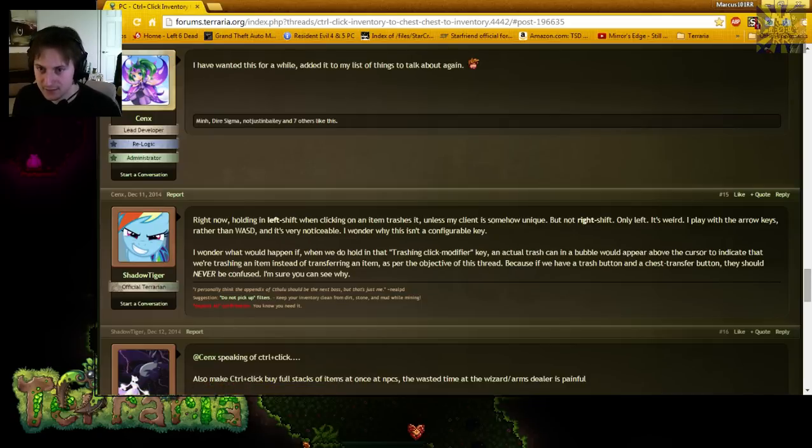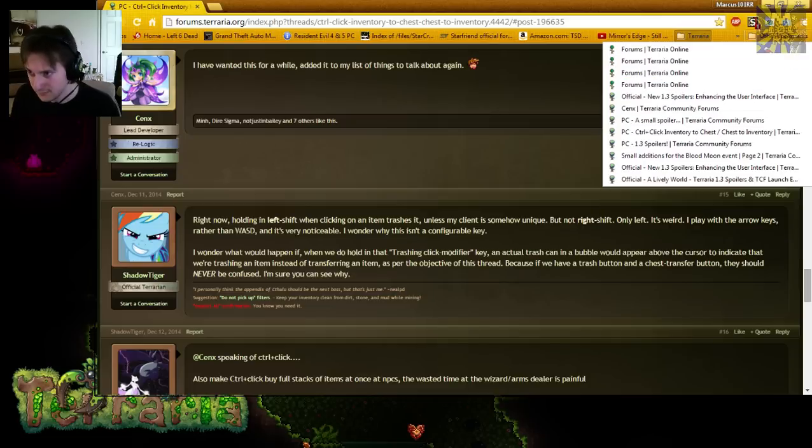Another new feature: shift-clicking an item in your inventory while a chest is open will automatically move it into the chest. Right now, shift-click sends items to the trash bin regardless of whether a chest is open, and once you shift-click another item, the last one is gone. This is probably a feature a lot of people have requested — when your chest is open, shift-click puts it in the chest rather than the trash.